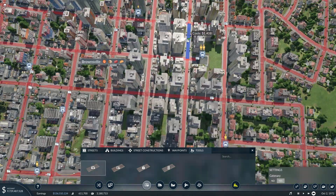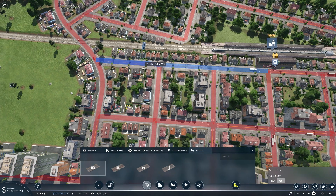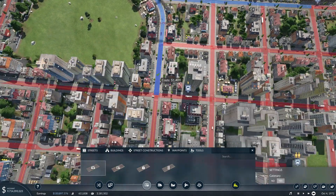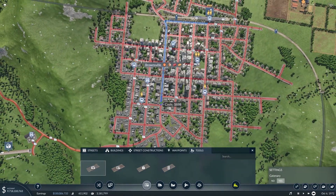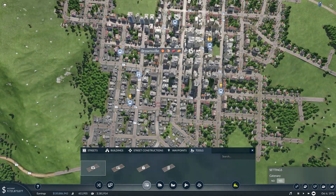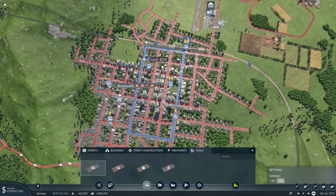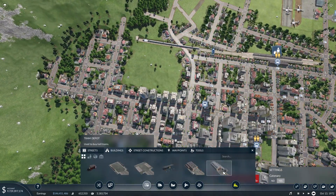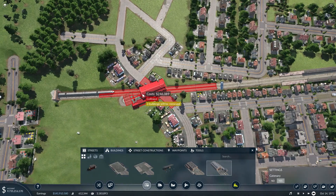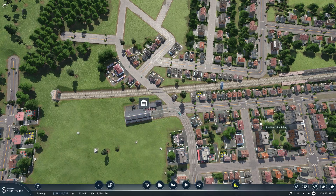All we have to do is go through and upgrade each one of these streets with tram tracks. I'll just go around, get every single one of these that we want, and then we can start placing down the stations for them. So we can see we have our little loop of tram track, and of course we'll need a tram depot. We'll throw this in right around here so it connects up to the existing track.